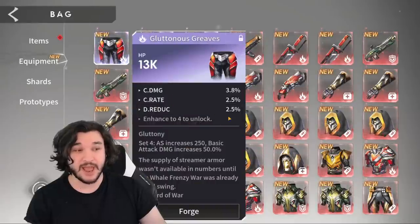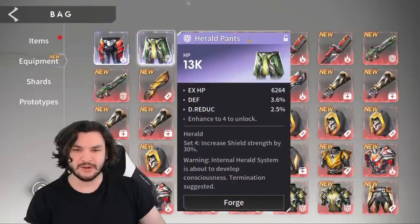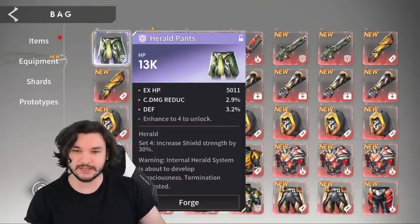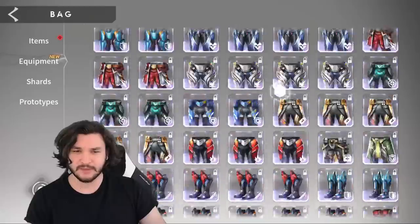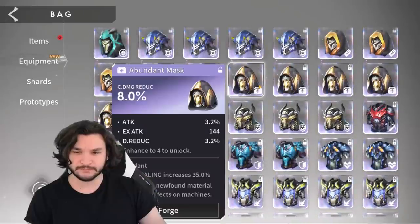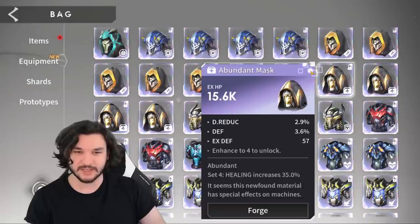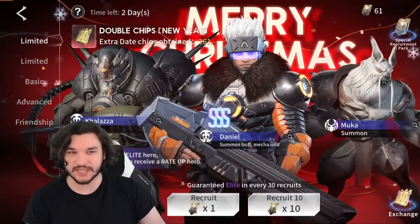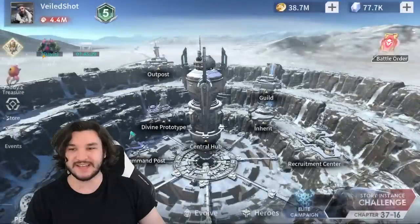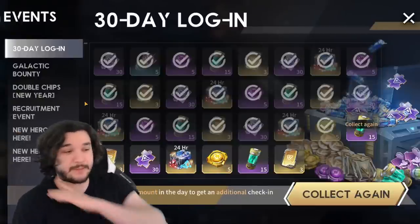Crit rate, crit damage, and damage reduction on a gluttony piece — very very nice. Herald pants, very nice. I'm just going to scroll down because we did have that abundant helmet. This one I locked — yeah, it's base HP, so we don't need that, that one's trash. We got a bunch of resources and let me just see our summon total: we have 61 limited and 113 advanced, which is perfect. We're going to cash in on the limiteds first, then the advanced, and save the rest of the advanced for later.